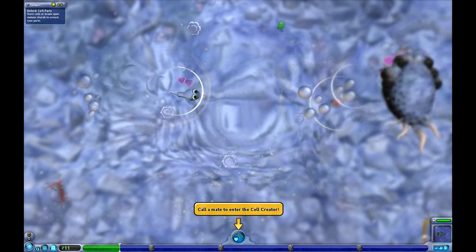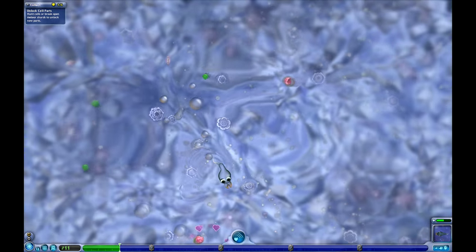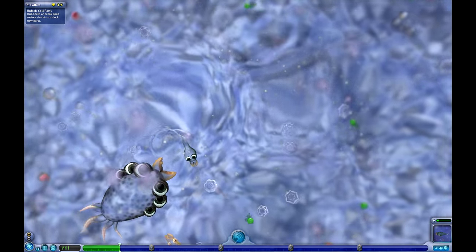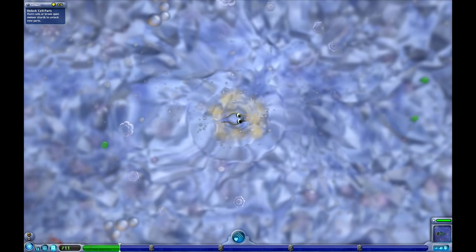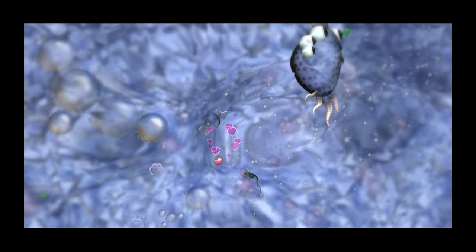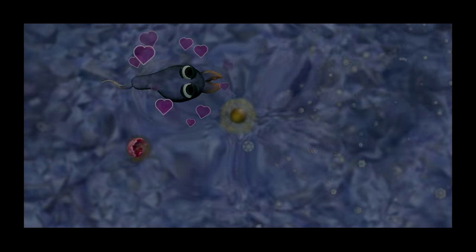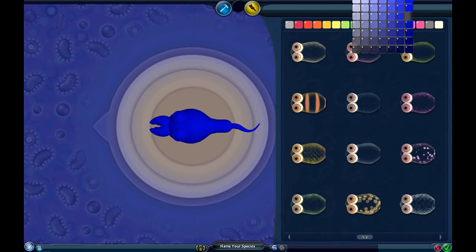Let's modify our guy. We are going to customize. First, let's give it our colors, which is blue and black. So let's give it a nice blue.